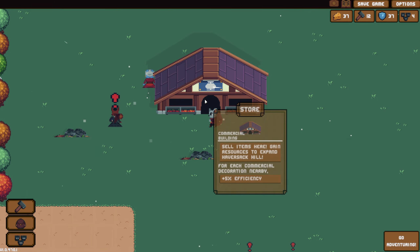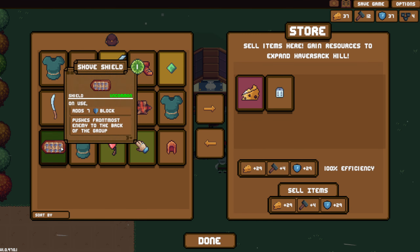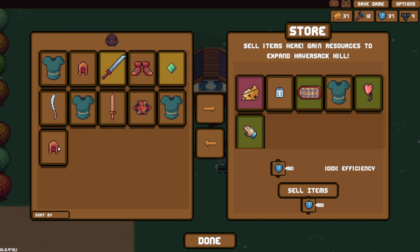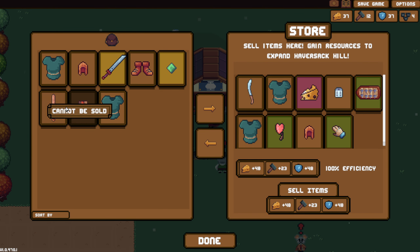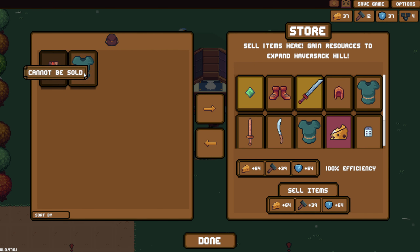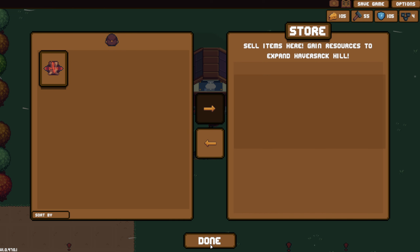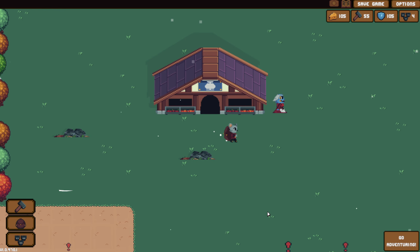I will just go in here and sell a bunch of stuff. Since it doesn't seem to let me want to use it - oh, we can't sell that. I will sell everything else. Done. We got a new body as well.